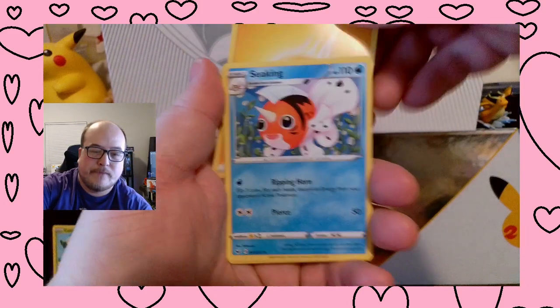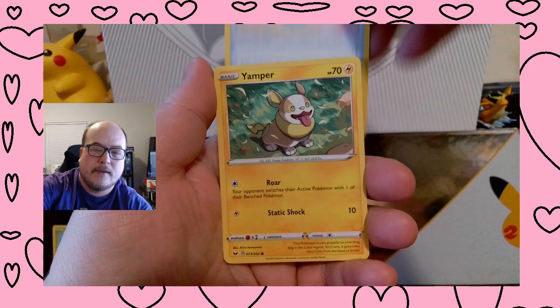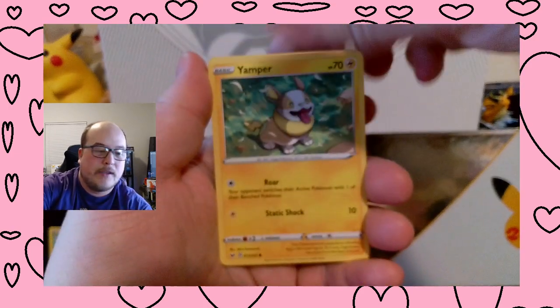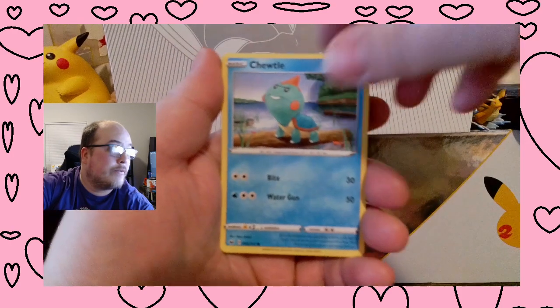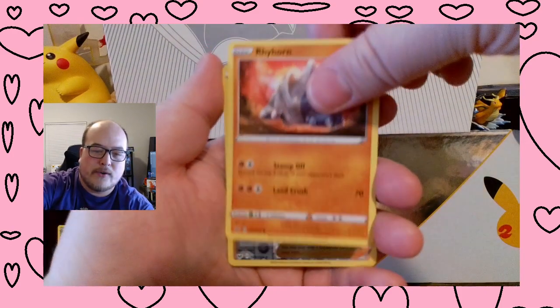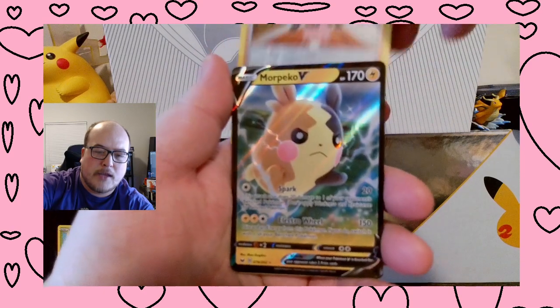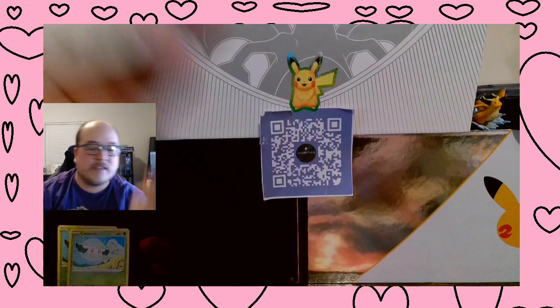Alright, Energy, Snoking, Thwackey, Lucky Egg — like that would be good for Easter. Yamper, Köloss, another Cottonee, so that's two. Togedemaru, Rhyhorn, Marnie Reverse, and a Morpeko V. Okay, well, so it's technically — that is a hit. I'll put this one right here.